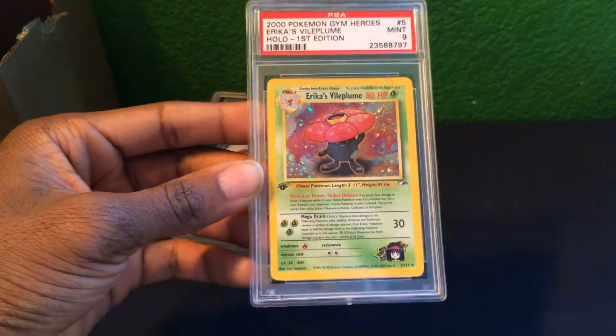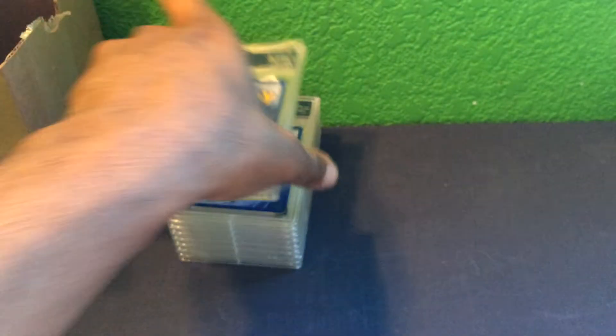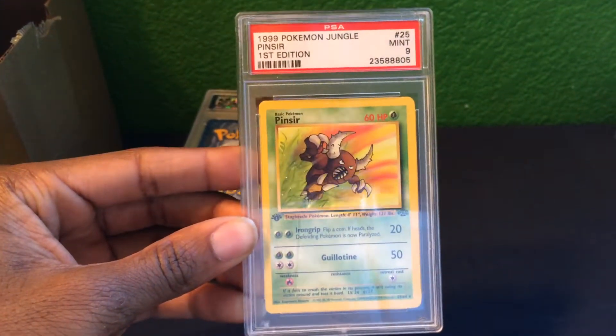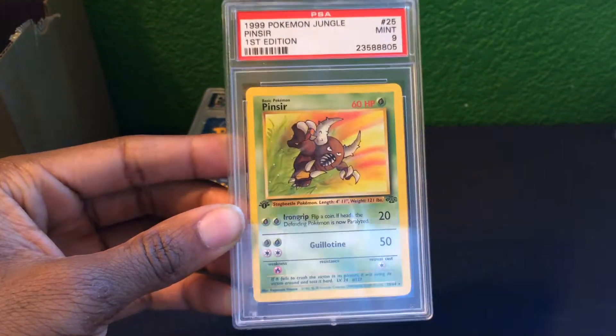I also have a first edition Erika's Vileplume from the Gym Heroes set with a Mint 9 grade. From the Jungle set, there's a first edition Pinsir as a Mint 9 — a non-holo.